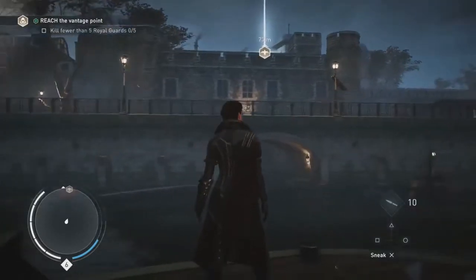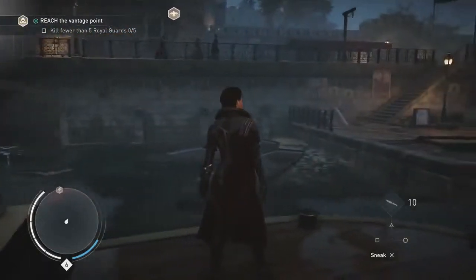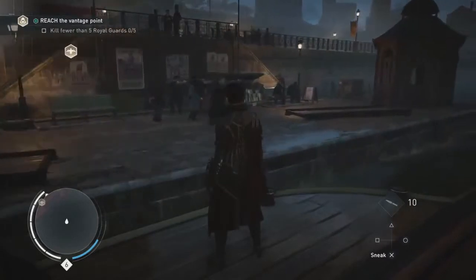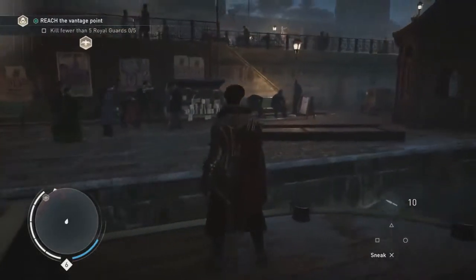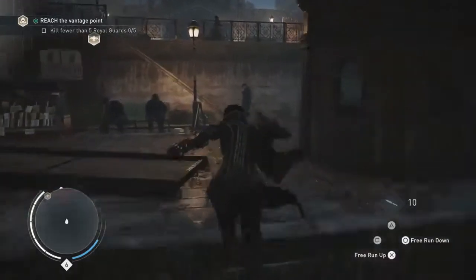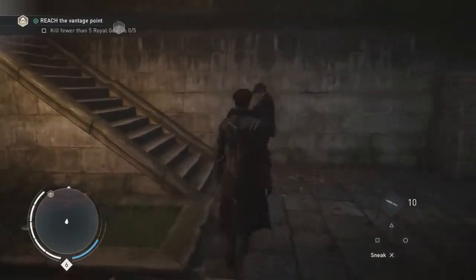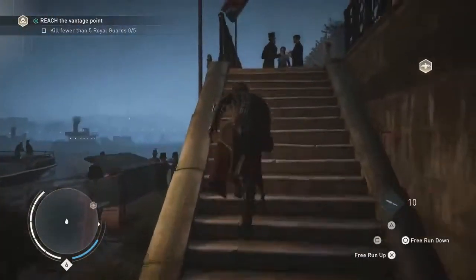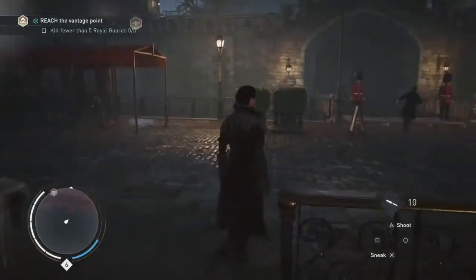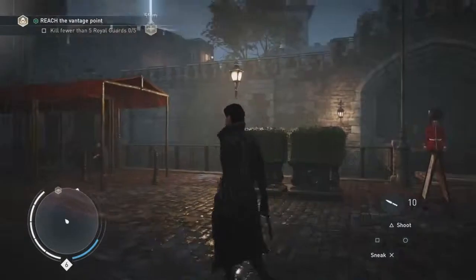Lots of guards. Predictable patrol routes — Thorn may already be inside. Better stick to the shadows. We are now approaching the iconic Tower of London. Evie suspects that the vault of the tower might contain the Shroud. Pieces of Eden are artifacts created by the ancient first civilization and are sources of great power. Each of the doors to the tower is being watched by royal guards. To avoid attracting too much attention, let's find another way in.